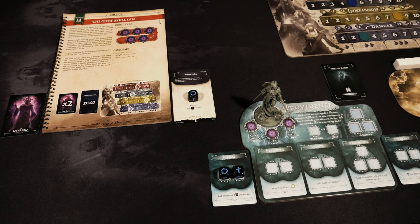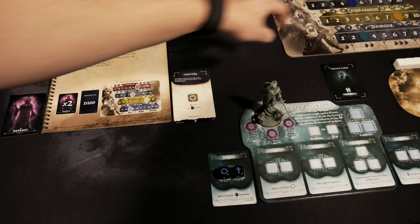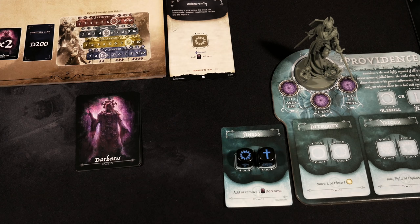Once you've placed all your dice, you get to choose which order things resolve — that may matter for certain cards and abilities. I'll resolve Ominous Feeling first: take the die off, increase danger by one from three to four, and add that new darkness card to the bottom of the current darkness deck.